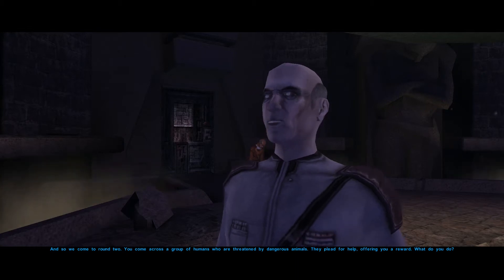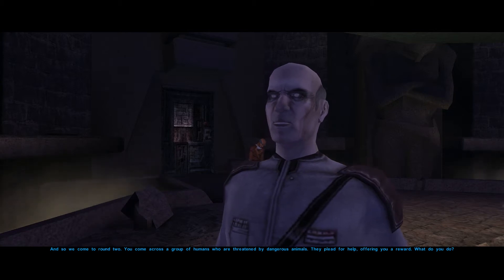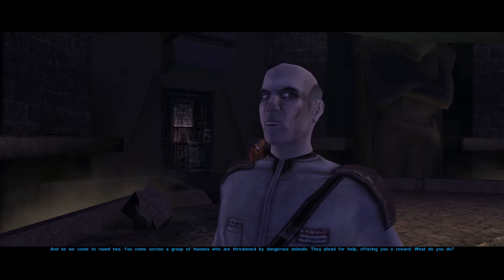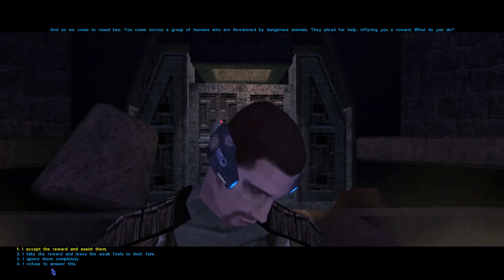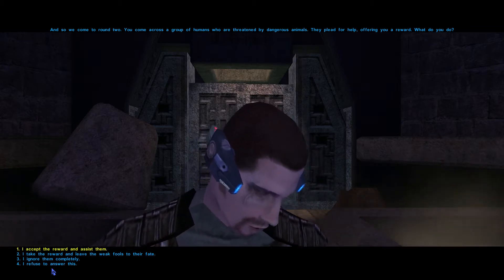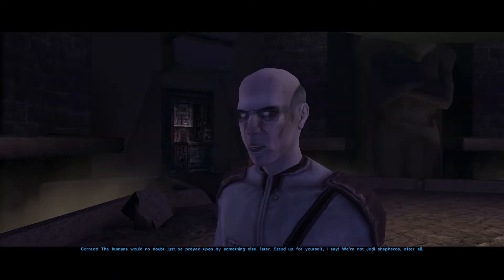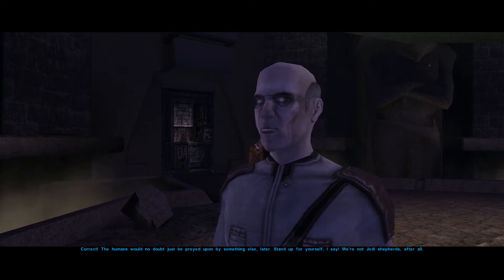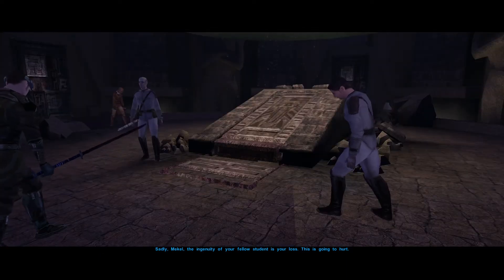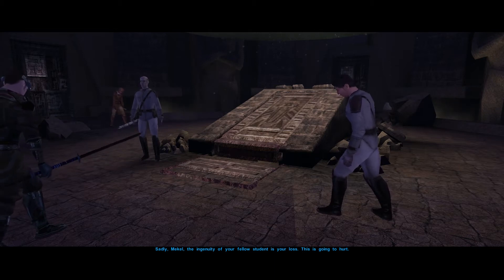'And so we come to round two. You come across a group of humans who are threatened by dangerous animals. They plead for help, offering you a reward. What do you do?' I'd definitely take the reward and leave them to their fate. 'Correct! The humans would no doubt just be preyed upon by something else later. Stand up for yourself, I say! We're not Jedi Shepherds after all! Sadly, Mikul, the ingenuity of your fellow student is your loss. This is going to hurt.'